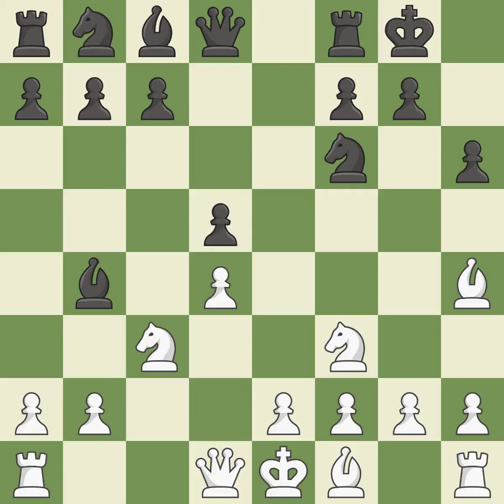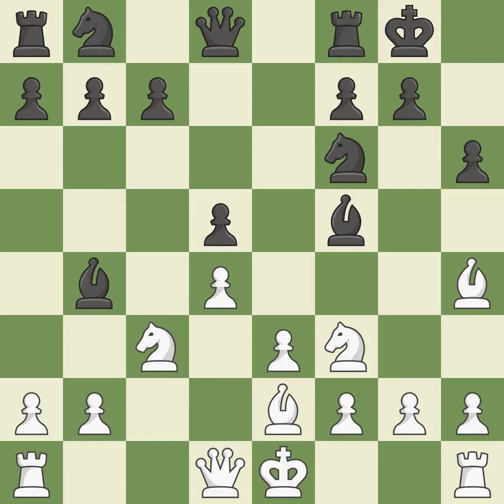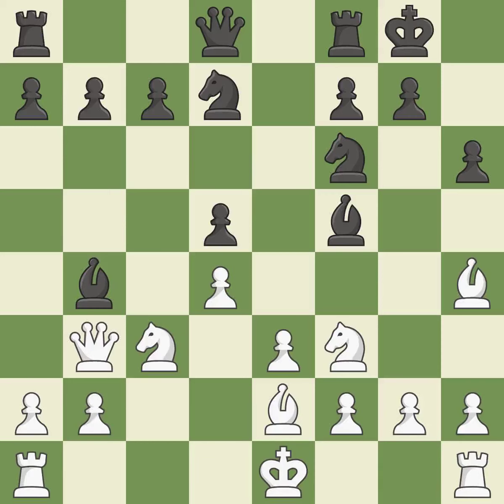Castling gets the king to a safer square, out of the center of the board, while also developing a rook. Castling kingside tends to be safer because the king is further from the center. The bishop is prepared to grow into a functional square — this develops a bishop off its starting square, getting it into the action. It is the last book move. By growing a bishop from its initial square, this activates it. This develops a knight from its starting square, activating it. This gains tempo on a bishop while simultaneously developing a piece.